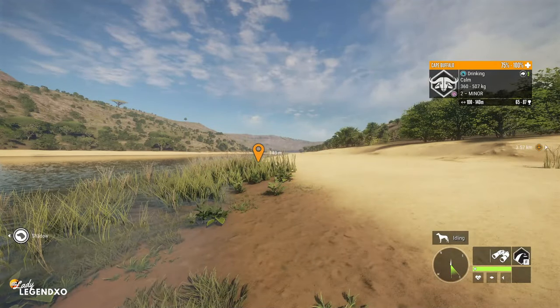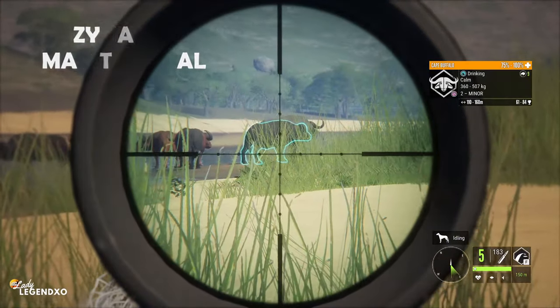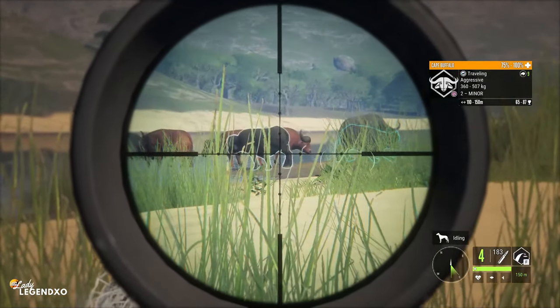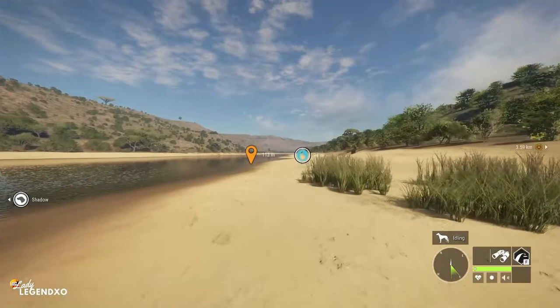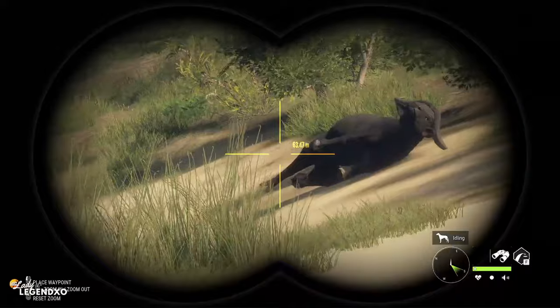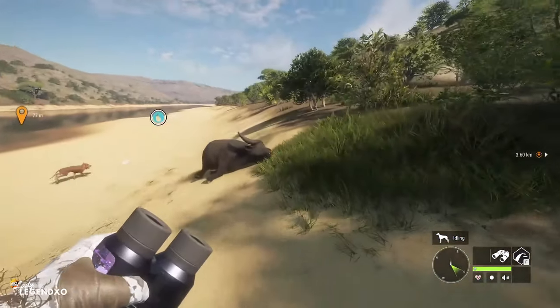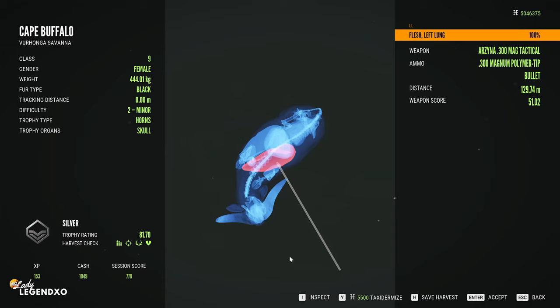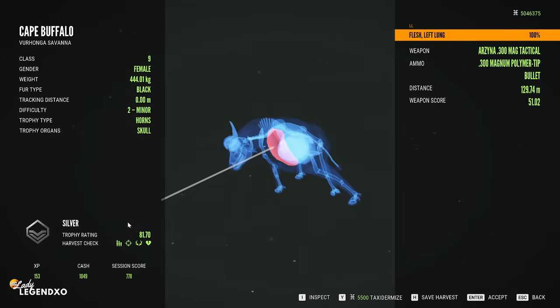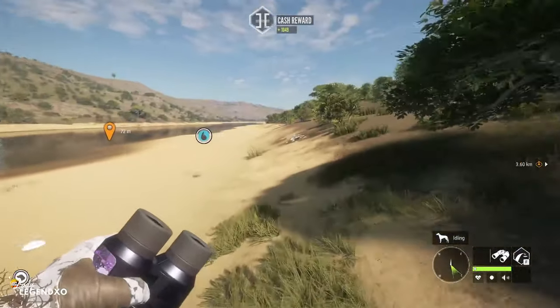We have a perfectly broadside Cape. We are going to shoot once again with the 300 AR — a little bit faster reload and a big splat. He did not go far. Still not a perfectly broadside shot — there's no weapon in the game that will double lung a Cape Buffalo. They are just tanks. It's not crazy penetration, but let's shoot the 300 Magnum and see what happens. We got a lot more penetration that time — interesting.